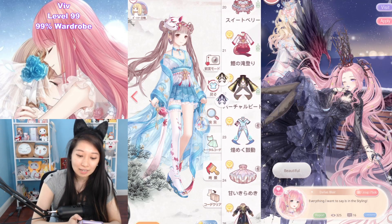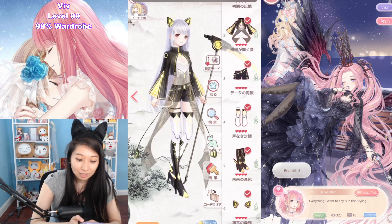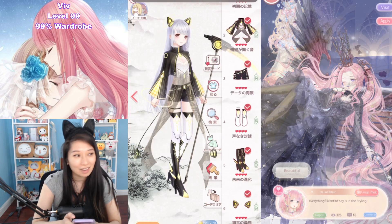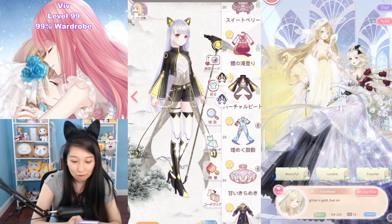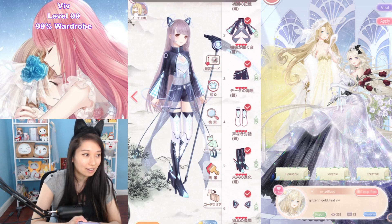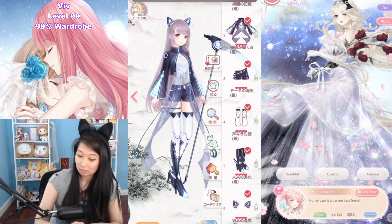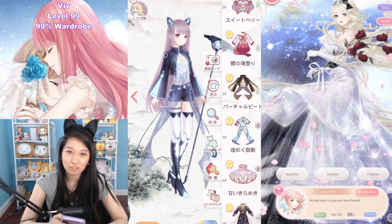Up next, we have a crafting suit — the ruined style. First it's going to be this yellow color and then it's going to be blue. We don't get a lot of ruined suits in games, so if you like the ruined style, this is the one for you.